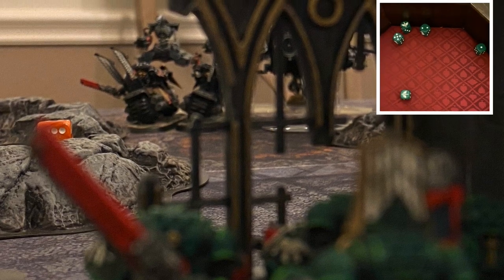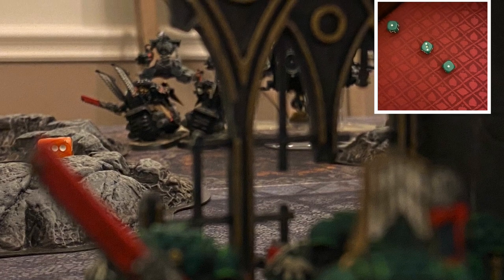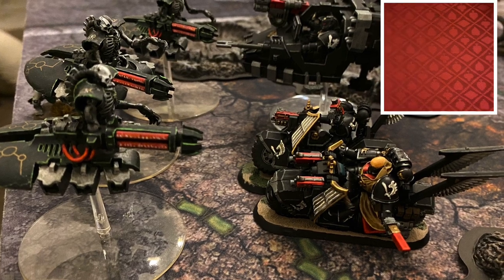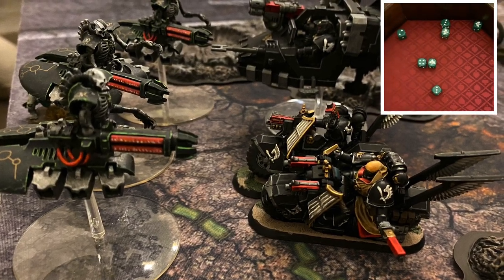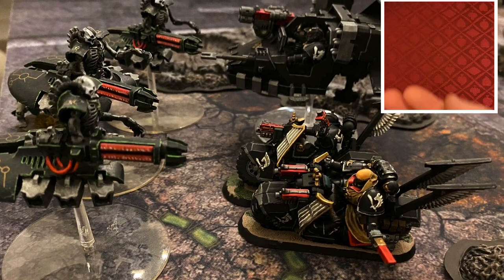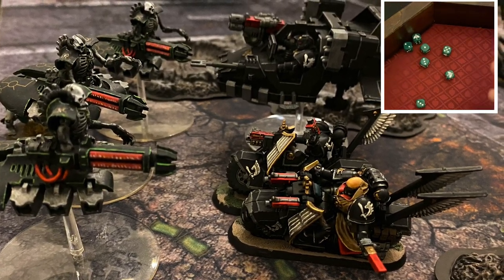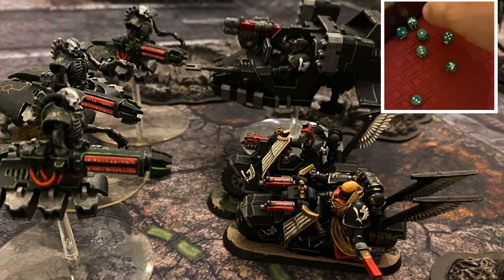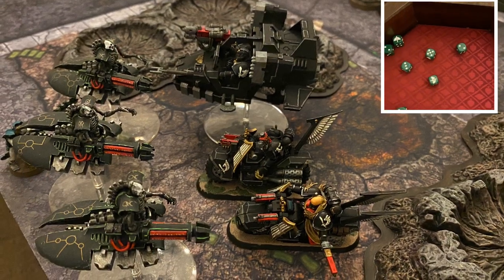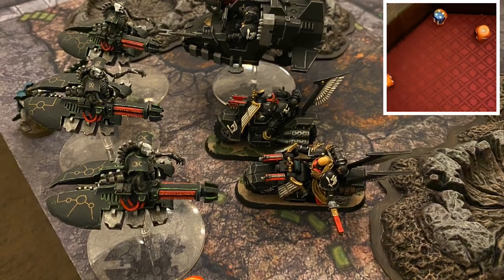The Tactical Marines are going to roll out three hits needing threes, but they're not going to get any wounds. Next up, the Ravenwing Bikers in the shooting phase are going to take eight shots with their Bolter Discipline and land seven hits, also needing threes. They're going to convert that into three wounds, forcing saves by the Destroyers. They're going to fail two of them due to the Tactical Doctrine giving them the minus one AP. That'll be two wounds on one of those Destroyers.